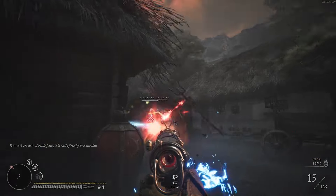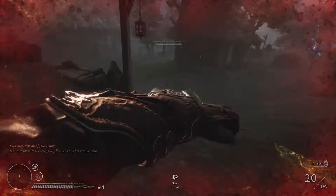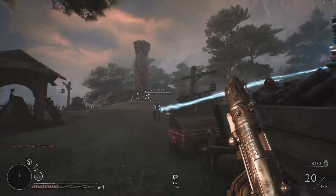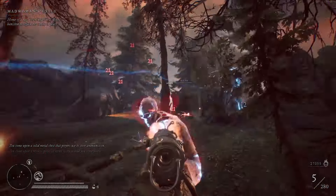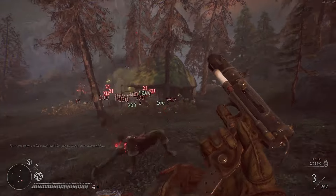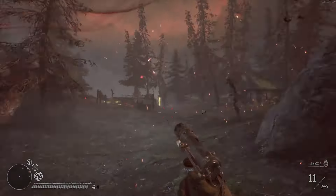Now back to Witchfire — today we're going to look at the Cricket. Initially I thought the Cricket was going to be the worst gun in the game, and I definitely did not like it. But after using it fully upgraded, it quickly became one of my favorites. This thing is so insane in terms of DPS and the fun play style it has. Before it's upgraded at all though, the gun kind of sucks.